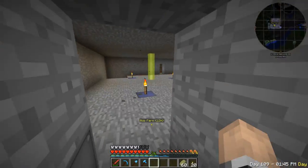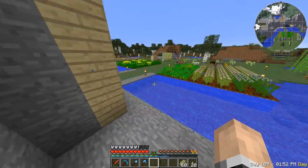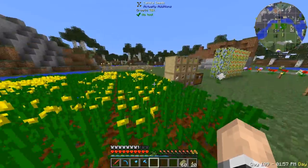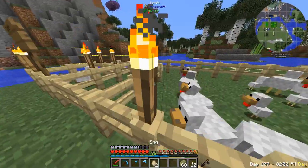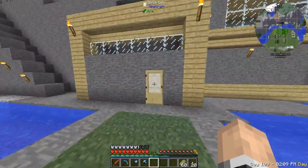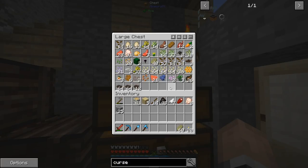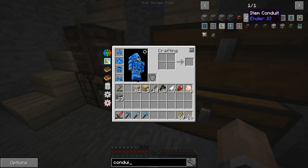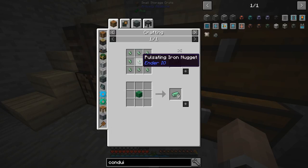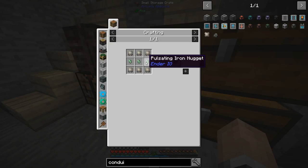Hopefully this will get expanded all the way so I can start laying out dirt off-camera and get the Drop of Evil in the nether. Right now since we have some chickens laying items for the mob farm, I can focus on other things — like I have three ender pearls which I can utilize for conduits.